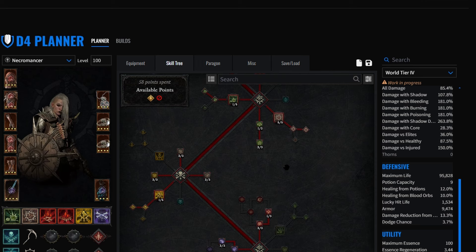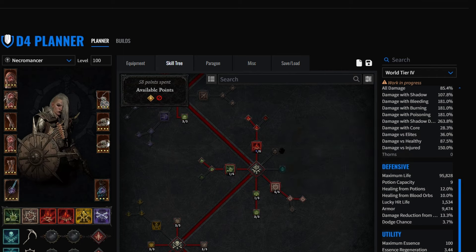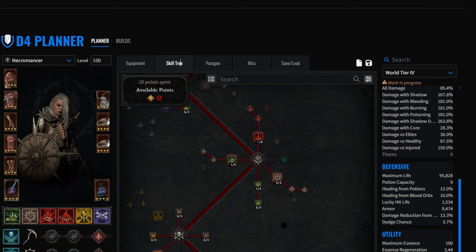If you're fighting a Thorns Barb, you do not want to have this passive on. I changed some of the build because I was running Spiked Armor to get the armor cap. However, that skill has thorns in it, so their thorns proc your thorns and you end up one-shotting yourself. So if you're fighting a Thorns Barb, do not run this passive either.